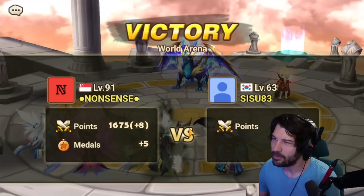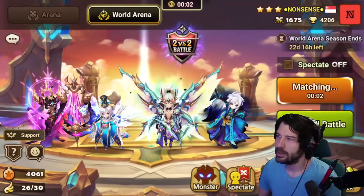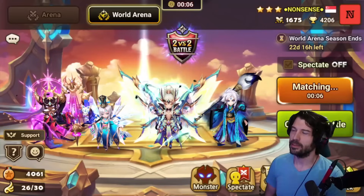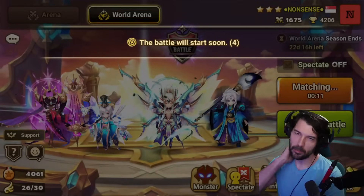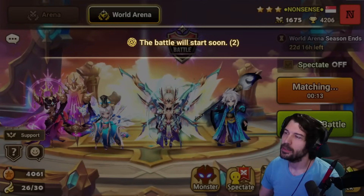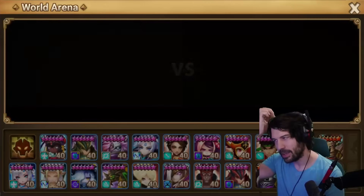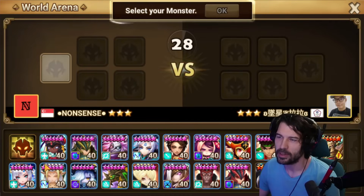I don't like it in this configuration — Haygang worked but it felt really dicey, very very dicey. Jamire might have been better there — then we'd have a speed lead which is a different kind of threat. Actually yeah, let's trade Jamire instead of Haygang — then we would have a speed lead which is a different kind of threat.